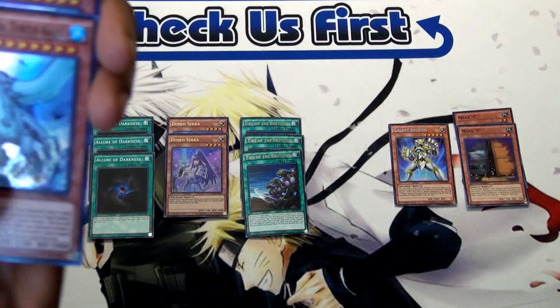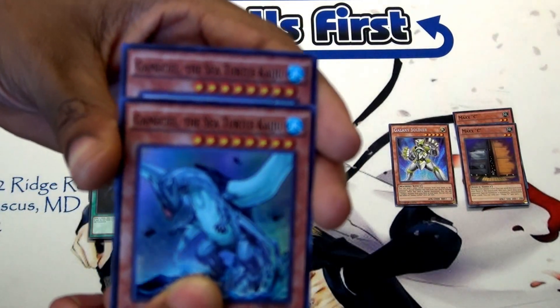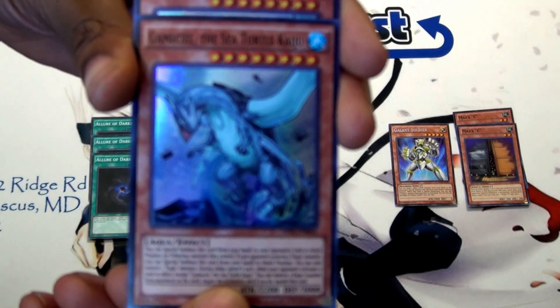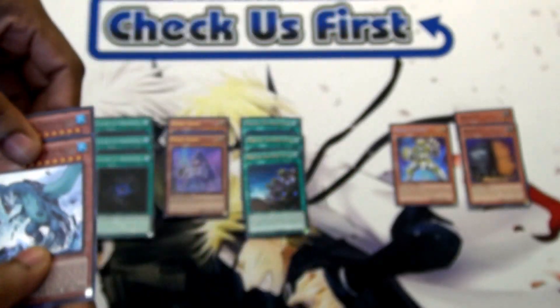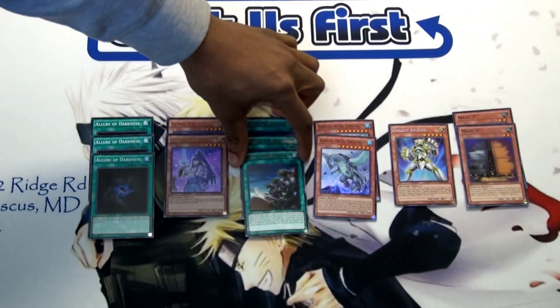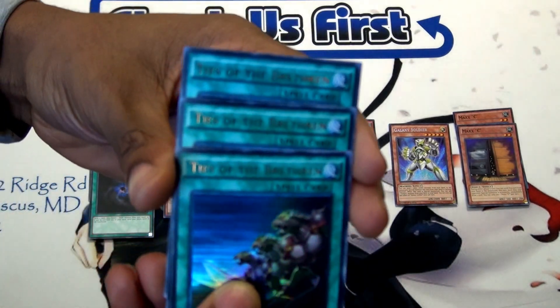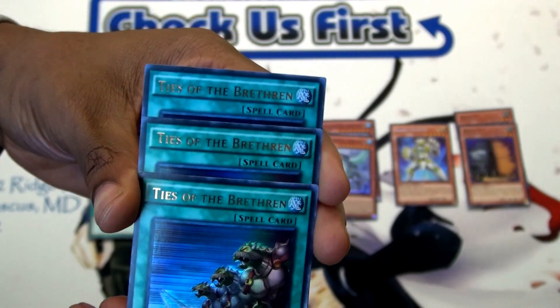Next on this list is personally the best card in this current format — Gamma Seal. And if you can't tell the rarity, it's the Super Rare from the OTS Tournament Pack 2s, and I'm going to be giving you guys two copies. Next on this list is some love for my Magispector players, or anybody that's creative enough to figure out a deck to use these in — I'm giving you guys a playset of Ties of the Brethren.